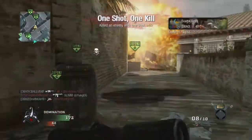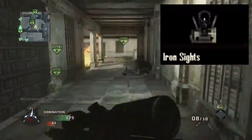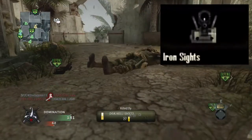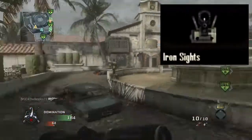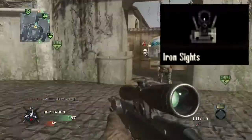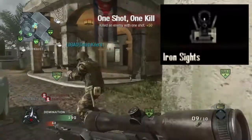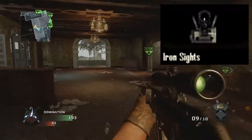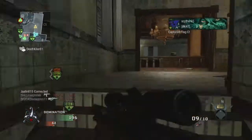The very last attachment is the iron sights, and this one is only available for the Ballista. It just replaces the scope with plain old iron sights, which for those of you who played World at War know can actually be pretty fun on a bolt-action. It's also relatively useful if you're trying to do closer range sniping, since it's obviously a lot easier to shoot somebody at close range looking through iron sights rather than a sniper scope.